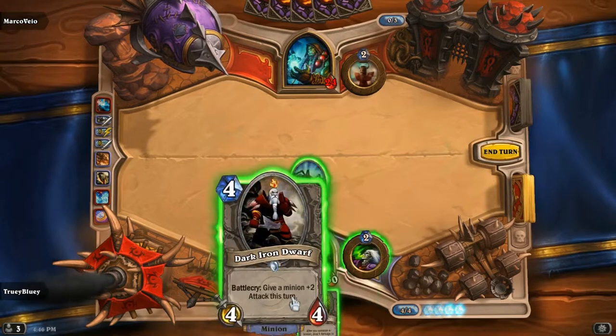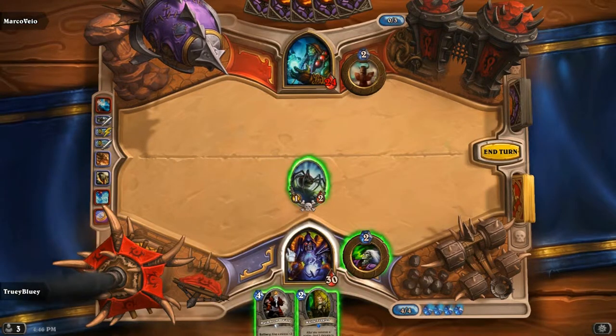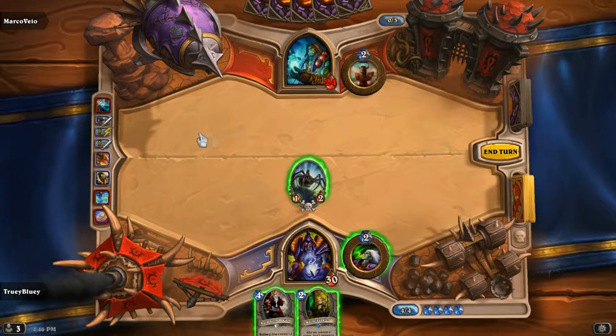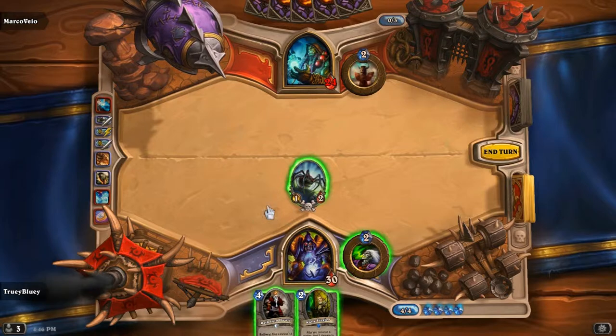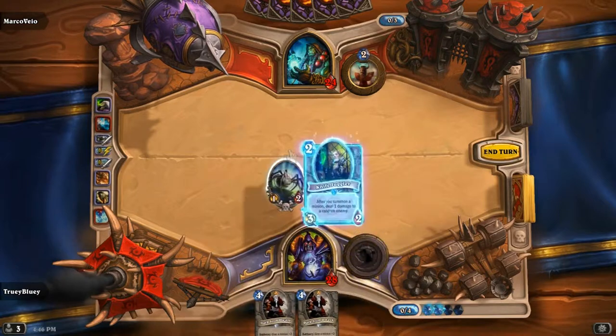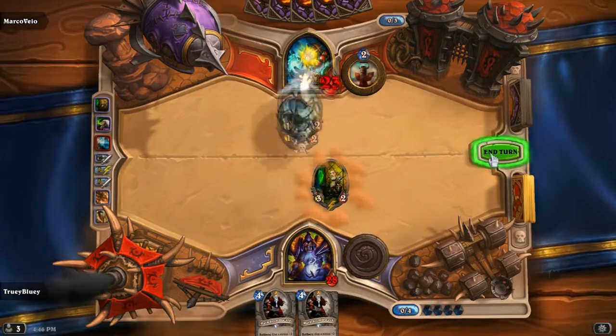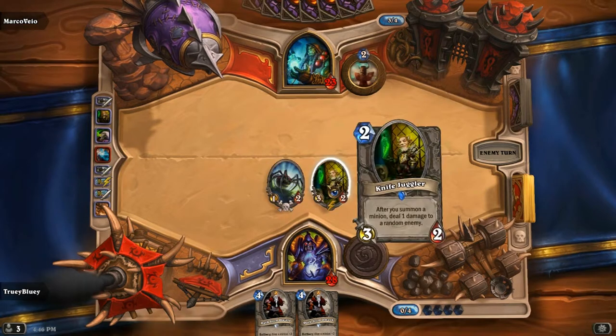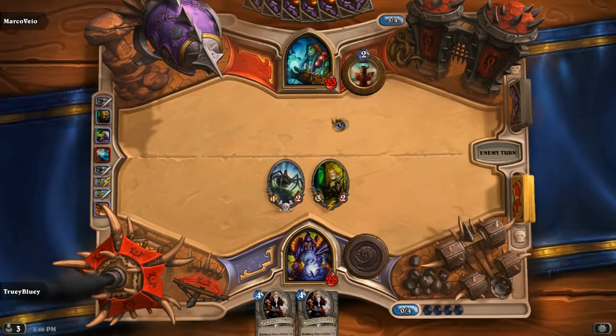We'll just tap and play Knife Juggler, because if you use the Power Overwhelming now just to get extra burst damage, it's not very good — if he plays another Feral Spirit, you can't kill it now because you've already used it. So I'll tap, then play Knife Juggler. Now we've got Soul Fire again. And if the Knife Juggler stays alive and we have to kill something with it, we'll get two knives out of it. Really good.